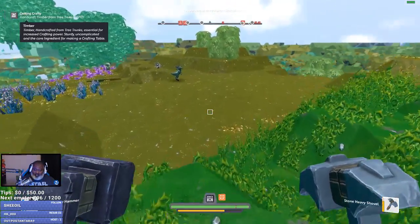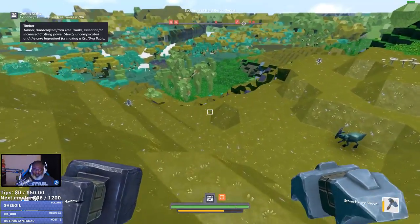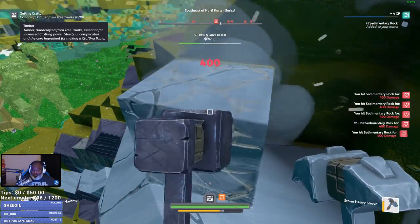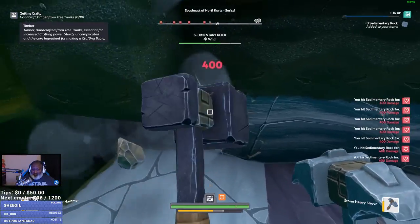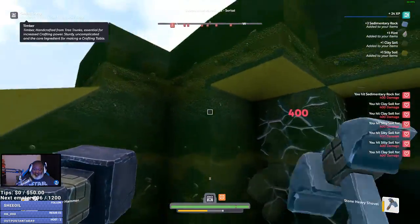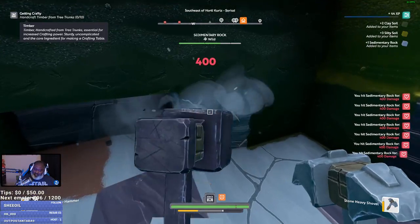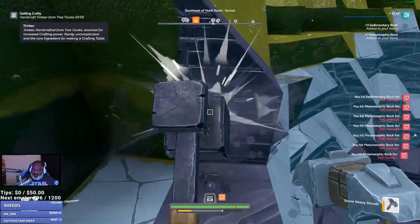All right, I'm going to look for some flint and some ore, so we can build a furnace and start smelting. The wooden hammer did 300 damage — this does 400. So I guess the next tier does 500, etc. This shovel looks like a pickaxe, it's messing me up. I got to adapt. My brain ain't accepting it. The game says it's a shovel, but no — brain says pickaxe. I got this internal conflict with my brain.